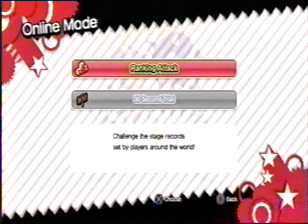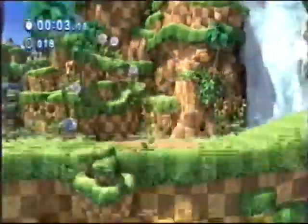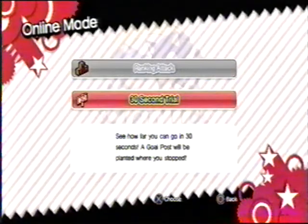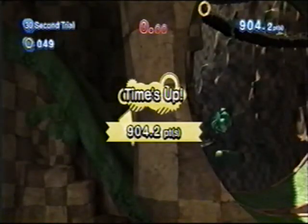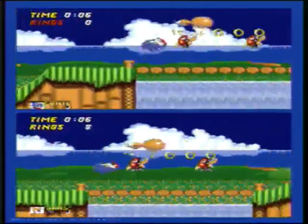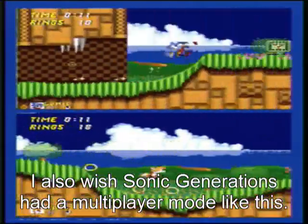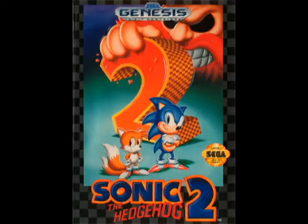Now let's talk about the time trial modes. There's a regular time trial mode where you have to beat any level as fast as possible, and you get to upload your high score to the online leaderboards. There's also a 30-second time trial mode where you have to run the farthest distance within the time limit. If there was any other online capability I wish this game had, it would be a two-player split-screen mode where you and someone else race against each other through different levels, kind of like the multiplayer mode in Sonic 2.